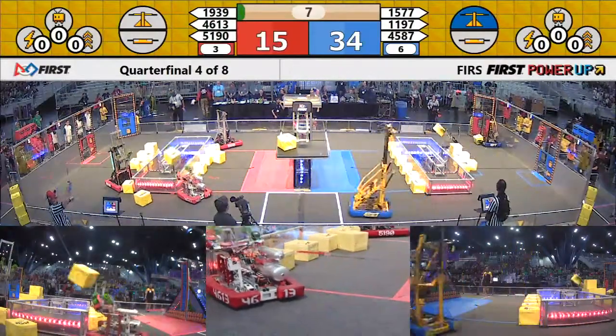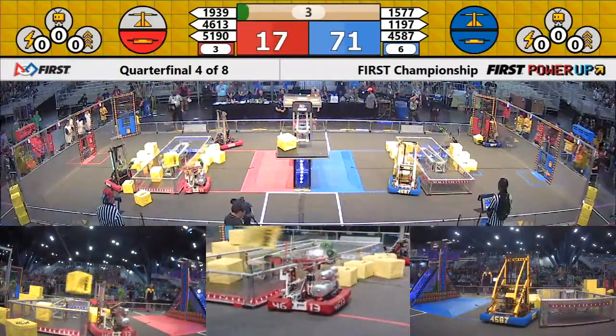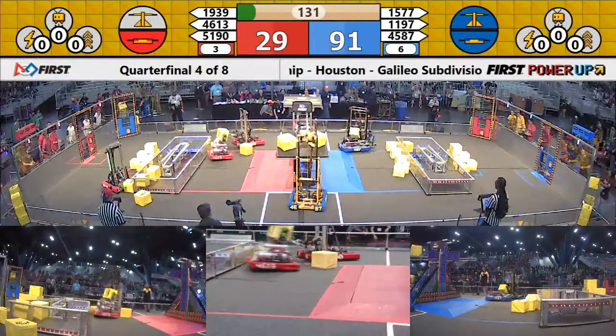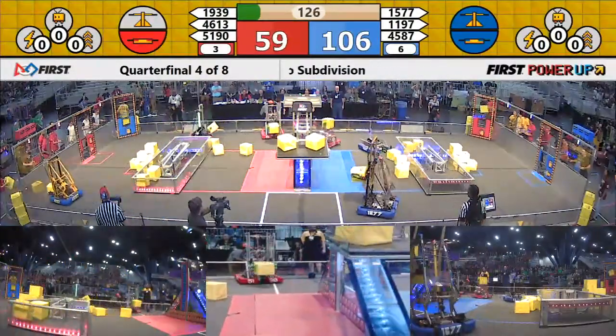Jersey Voltage gets the scale a ton. Barker Redbacks gets a switch a ton. Blue gets their switch as well. Barker Redbacks going for a second cube into the switch. Blue still has the scale, Jersey Voltage quickly reloaded until off — 2 cubed is 0, advantage for Blue on the scale.